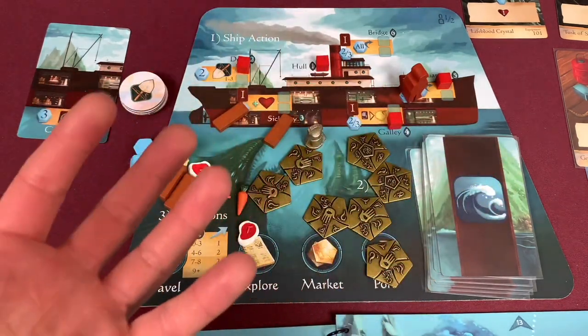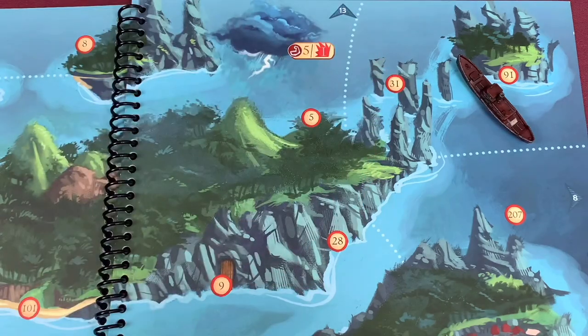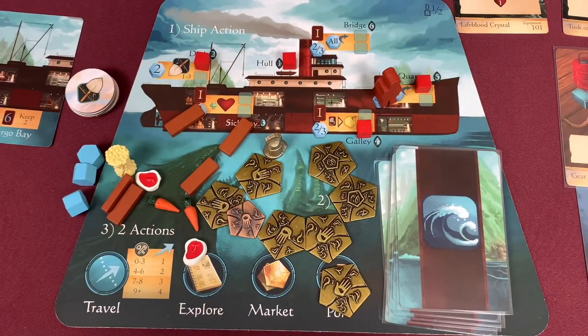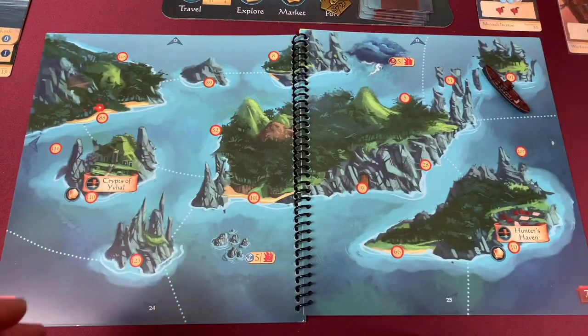Two normal actions now. First action: check area 31. If keyword submarine, we don't have it. The spires stand like sentries painting choppy waves with deep looming shadows. It's difficult for the Manticore, but by patiently navigating through the spires you can salvage a derelict ship. I take one ship damage but gain one coin and one material. I write submarine on our quest log. Ship damage goes to position one - already hit there so we can place it wherever we want. I put it in the sick bay. Second action: use the coal to move three spaces north, heading toward a big city. We move to page 13, coming into the City of Ashes area.